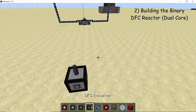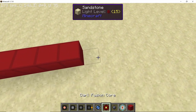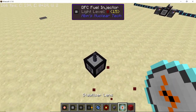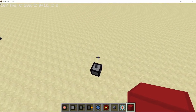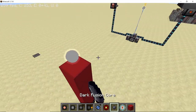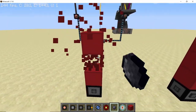First, place down a fuel injector and after leaving a 5-block gap place down another fuel injector. Then get rid of the temporary blocks and place 5 more blocks on top of each fuel injector. On top of these 5 blocks, place down your DFC core — your dark fusion core — and get rid of the temporary blocks.